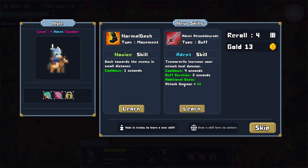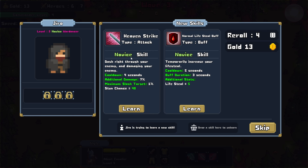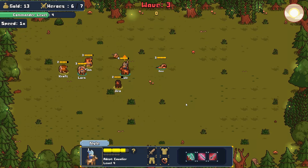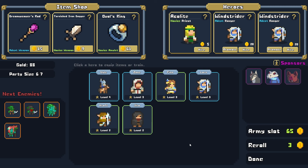We have the Attack Upgrade for the Cavalier — really, really good one. And then the Lifesteal Buff or Split Shot for our new Windstrider — let's go with Split Shot. Then Heaven Strike or Lifesteal Buff — I think we grab the Lifesteal Buff, given he's a frontliner. Apparently we get absolutely no loot there, although now we have 88 gold. I'm a little confused by that, but that's okay — this game is a demo after all, a very early demo.